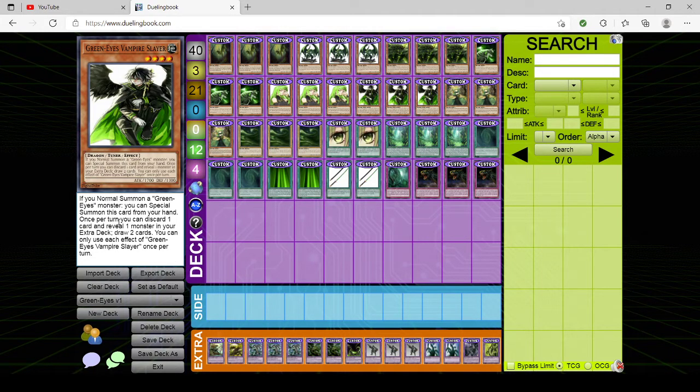Next we have triple copies of GreenEyes Vampire Slayer. This one used to be a lot better too. You can normal summon a GreenEyes or special summon it from hand. Then once per turn, you can discard a card and reveal one monster in your extra deck to draw two cards. Notice it doesn't say 'reveal a GreenEyes' — this thing is getting errata'd, I swear. It's insanity just for the draw two. It used to not have 'once per turn,' so technically you could get multiple copies on the field and draw multiple cards. This is why we check our decks on the server — it's good in GreenEyes but not broken enough to warrant a ban or limit. GreenEyes is not the best deck currently, even though it did win. That final match versus the Crystals was amazing.